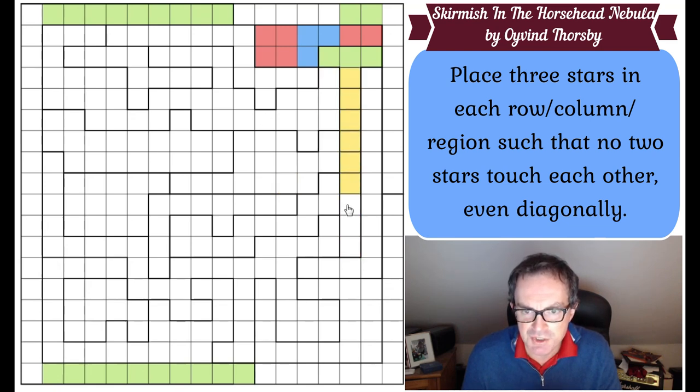Now the T region - look at this - we've got a T region here and we need to put three stars in it and they're all going to be in column 16. The three stars in the T region are all in column 16 and therefore there can't be any more stars in column 16. So we can immediately do that. We get a star, turn the red into purple, remove those squares.